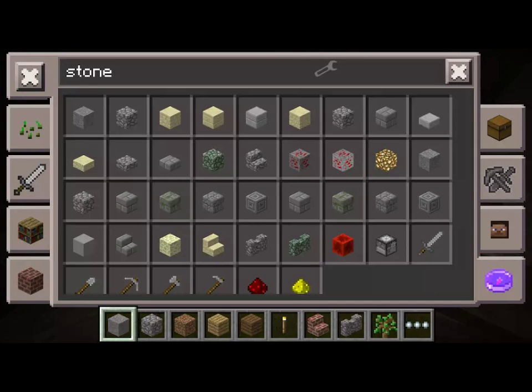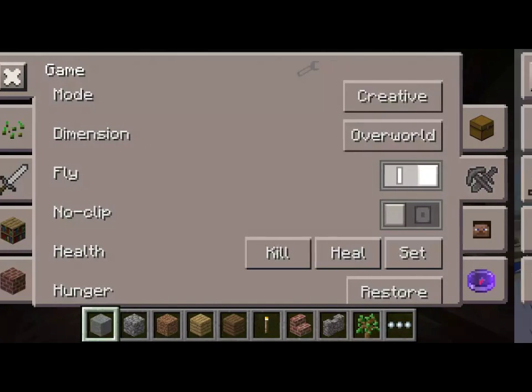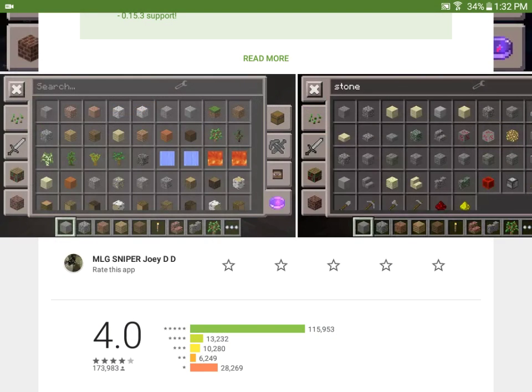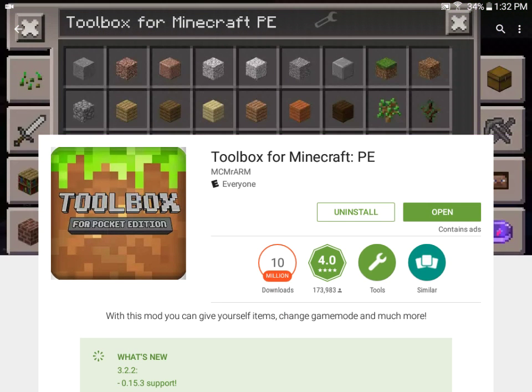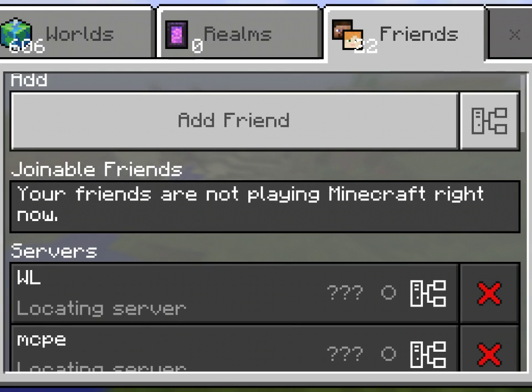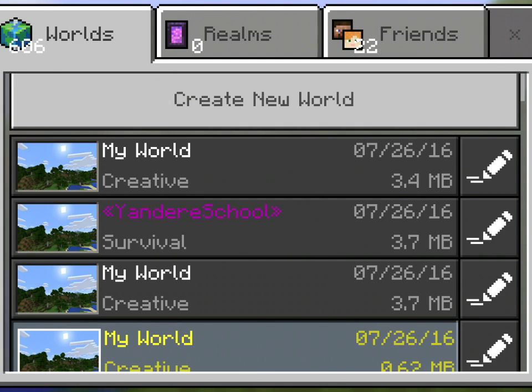These are pictures of what you can do — like you can search up stone, and you can turn creative into survival. And you can hack on servers with this. So I'm going to go to my worlds and find a world.